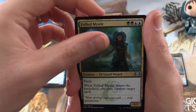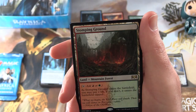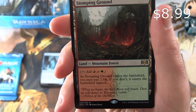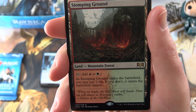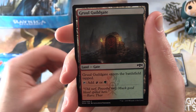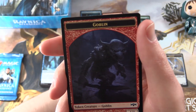Frilled Mystic — Elf Lizard Wizard — that just cracks me up every time. Blood Mist, Infiltrator, and nice! Bozza, mate, you're doing well today! Stomping Ground! Land, Mountain, Forest, so Stomping Ground enters the battlefield — you may pay 2 life; if you don't, it enters the battlefield tapped. All the crazy pulls today, thanks to Jace's Blessings. And a Gruul Guildgate and a Goblin Token!